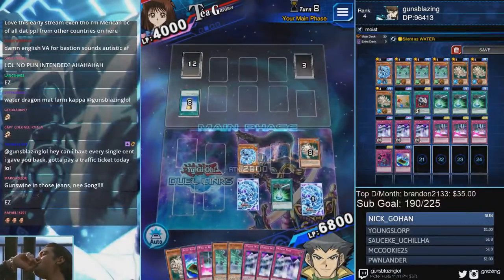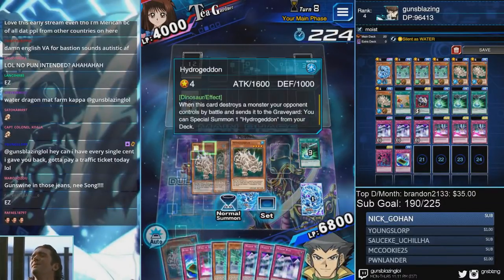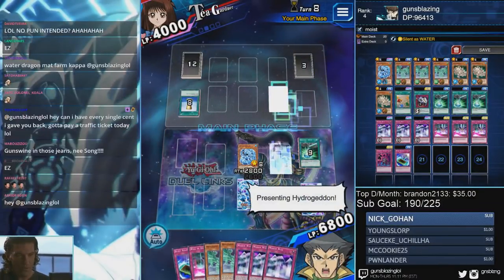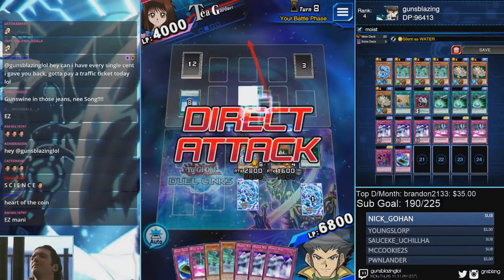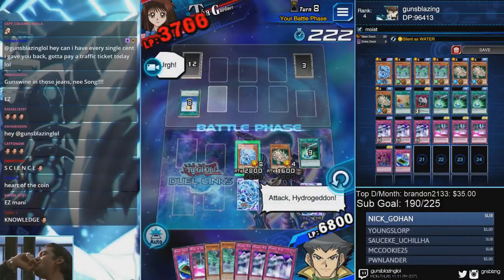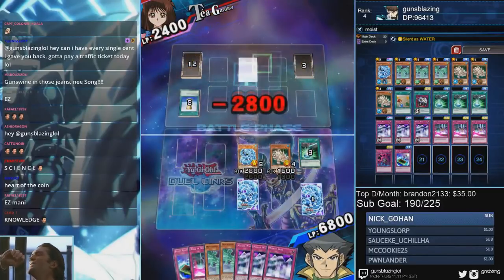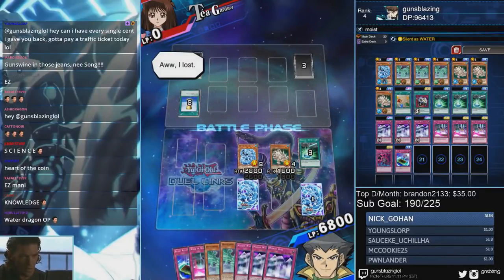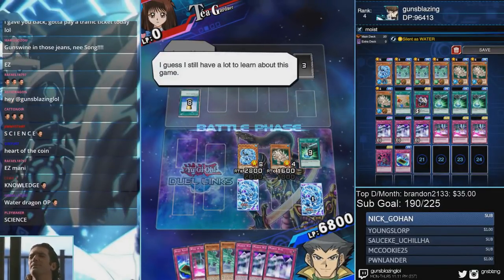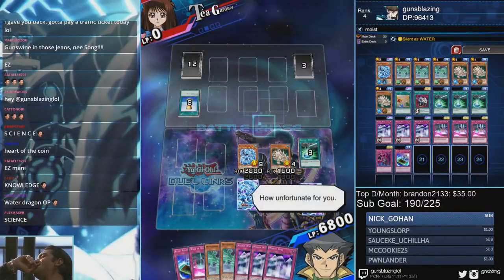No second animation - feels bad man. Oh baby, look at this hand - three Mirror Walls! Showing off the wallet. Someone in chat says: 'Guns, can I have every single cent I gave you back? Gotta pay a traffic ticket today lol' - No, Kappa.